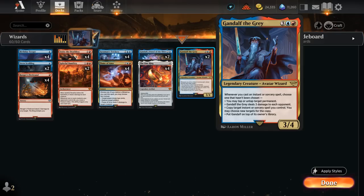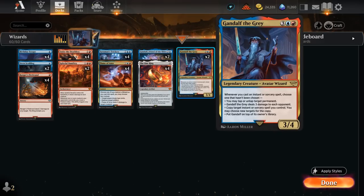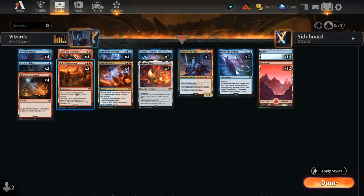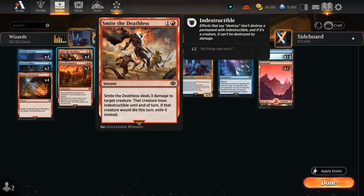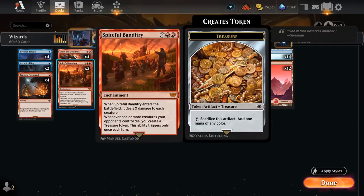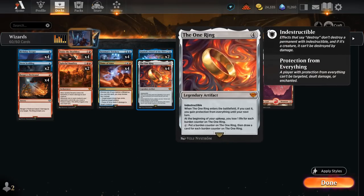Putting Gandalf back on top can also be useful if the opponent tries to remove it and we have an instant available — we can save it rather than lose it. Spiteful Banditry is our sweeper, dealing X damage to each creature and potentially making Treasure tokens when opposing creatures die. There's a slight nonbo with Smite the Deathless since it exiles, but that's usually an advantage so we'll take the loss.